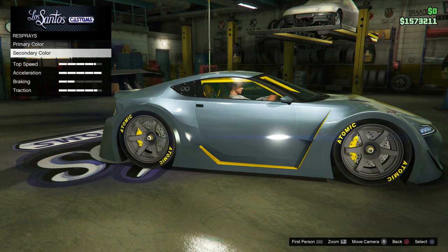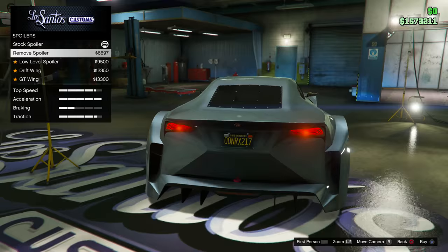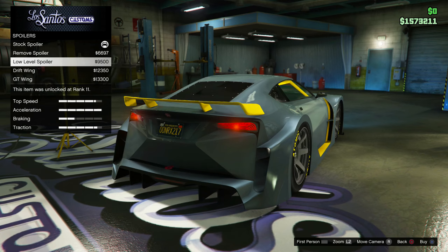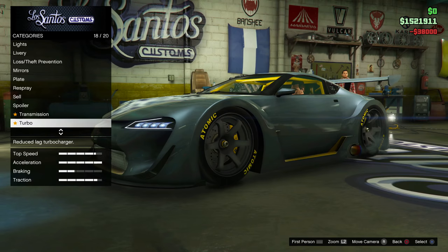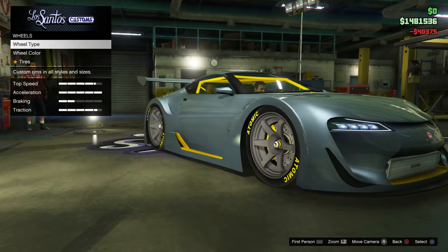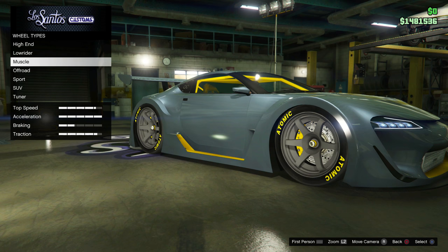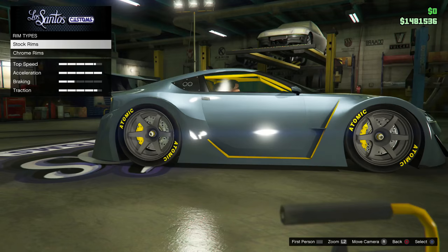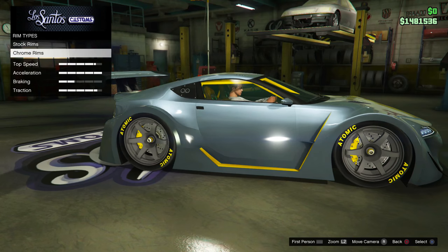We've got some spoiler options — we can actually remove the spoiler completely, get a low level yellow spoiler, a drift wing, or a GT wing. The GT wing looks nice, so we'll go for that. Transmission — get that fully upgraded. Get the turbo on as well. For wheels, I don't think I was going to change these — same reason I didn't really change the rims on the RE7B. I really do like the race car look on the stock wheels, especially with that yellow text. It matches up pretty nicely, so I think I'm going to leave it as that.